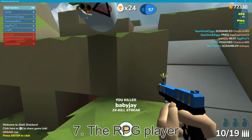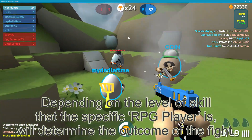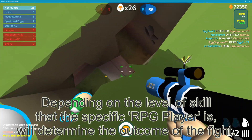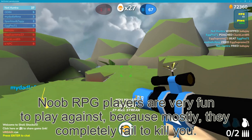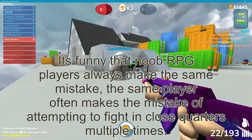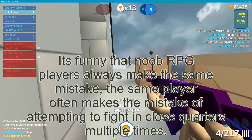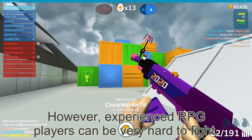Number 7: the RPG Player. Depending on the skill level of the specific RPG player, that will determine the outcome of the fight. Noob RPG players are very fun to play against because mostly they completely fail to kill you. It's funny that noob RPG players always make the same mistake — the same player often attempts to fight in close quarters multiple times.